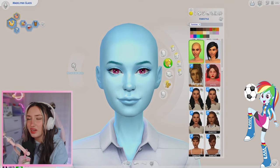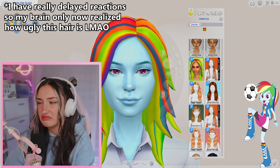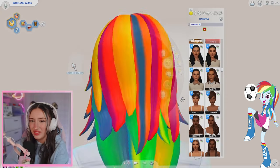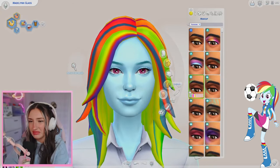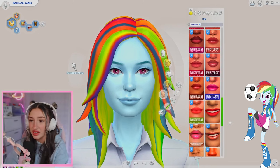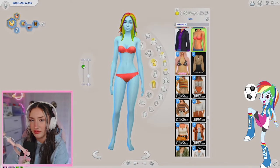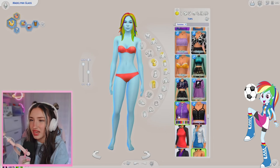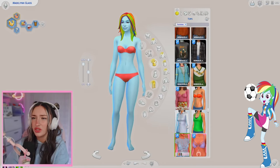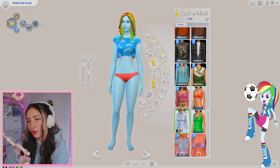Moving on to hair - I downloaded a special hair for Rainbow Dash because obviously we do not have rainbow hair. Not going to lie, that kind of looks terrible. This was like the best one I could find though. I'm so sorry guys - if anyone knows of a better Rainbow Dash hair CC, let me know, because this definitely ain't it. I think it's safe to move on to her outfit. I'm going to make Rainbow Dash buff. I feel like the hair doesn't look so bad from far away, right? Or am I just gaslighting myself?